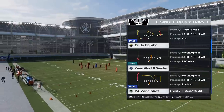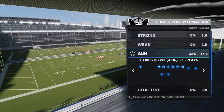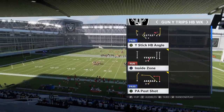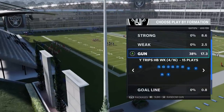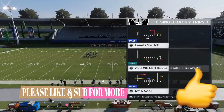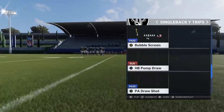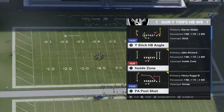The play is called PA Zone Shot. In this particular playbook it's in Single Back Wide Trips, and also in the Gun — which is where I typically find it. If you play with the Saints, you'll typically find it in Gun Wide Trips Halfback Week. It's really up to you; I find it's probably best to run it out of the Gun because you're going to want some time for these home-run plays with your quarterback.